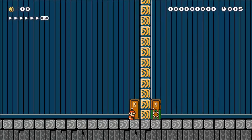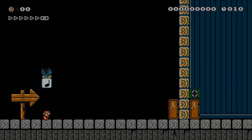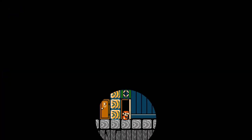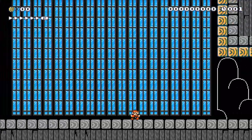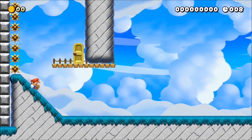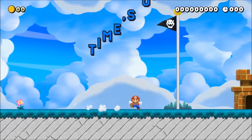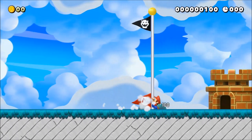A common thing to see in dash style levels is a falling sideways spring to give Mario a speed boost. While this does help Mario reach full speed faster than normal, there's actually an even faster way to reach full speed with this setup. Jumping into the sideways spring will give Mario a speed boost sooner — think of it as meeting the spring halfway.